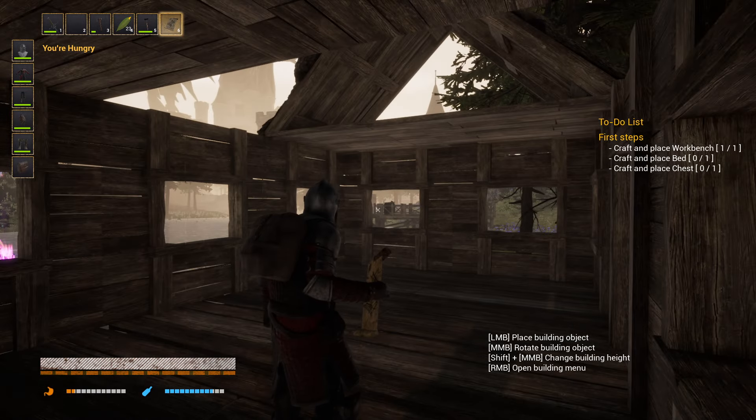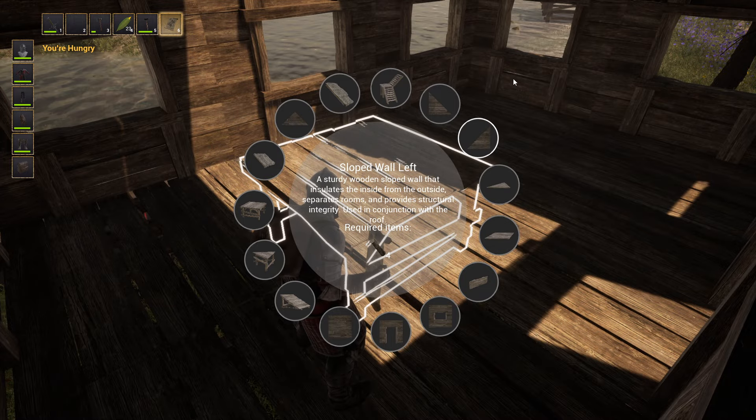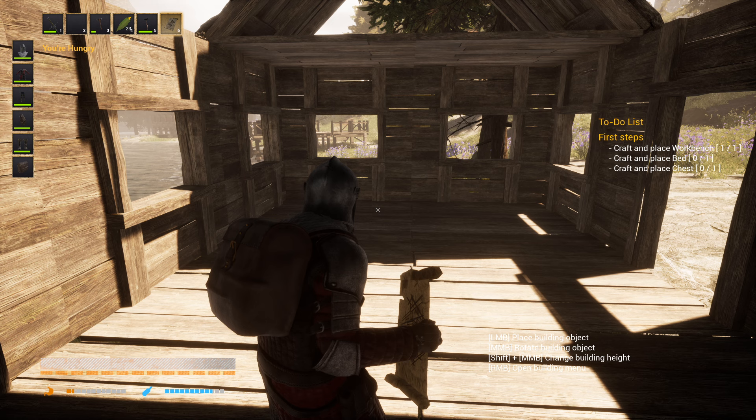Of course you can make stairs here too — there are stairs in this game. Let's have a look — you can put this here probably. There we go — and then you can go to the second floor, and so on. So very basic but in the end very easy and accessible, and you can make everything that you want.